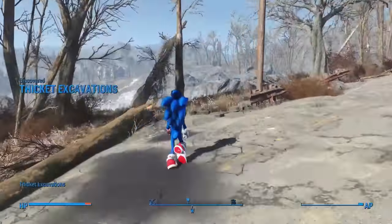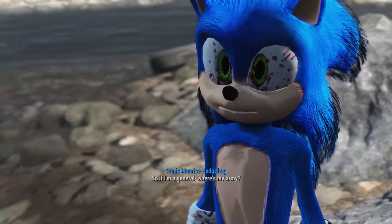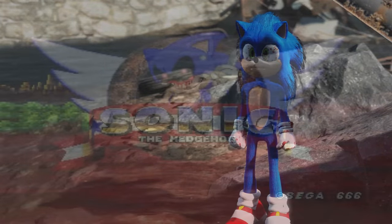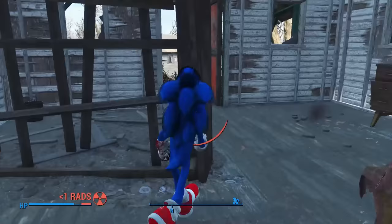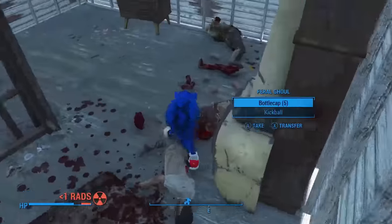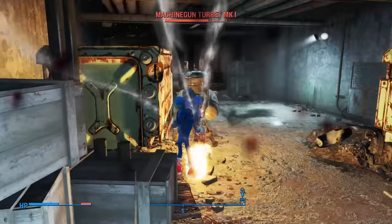Seeing how people's limbs keep exploding in front of me when talking to Preston, I notice that a lot of blood seems to have stayed on the Sonic model for quite some time. It even gets in his eyes, and it kinda reminds me of... Anyway, I return that locket to Blake and his family before making my way over to Sunshine Tidings and clearing it out of ghouls as per usual. Because I was in the area, I made my usual pit stop at the Federal Ration Stockpile to continue Sonic's onslaught against the Raiders for simply existing.